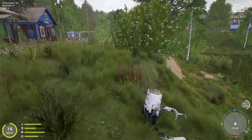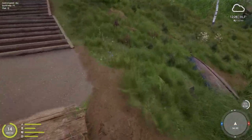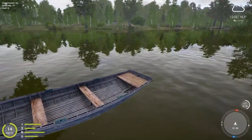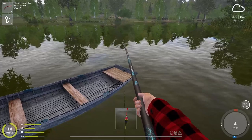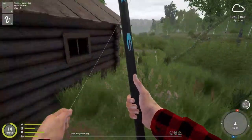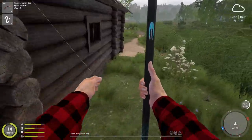Let me show you where to catch ruffe and where to catch bleak, because those are actually on the cafe orders quite often, so it's good to know where — and they're pretty consistent in their location. Right here, if you cast just beyond this boat, over there — this is better with the feeder rod but you can still use a float rod or telescopic. That's where you can find ruffe, but ruffe are way better to catch at night. You do get a few during the day, but I wouldn't even try. That's the ruffe spot.